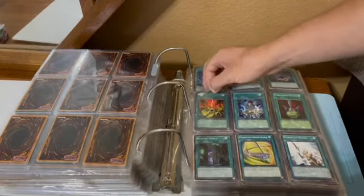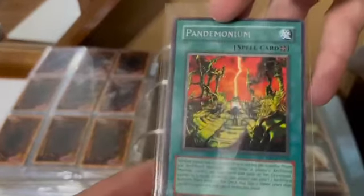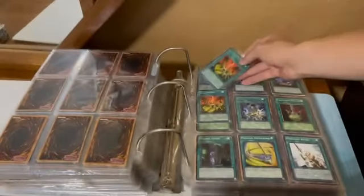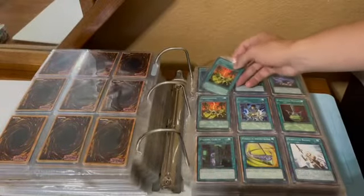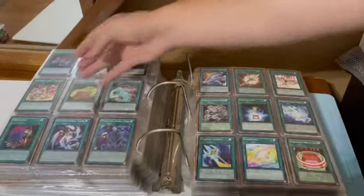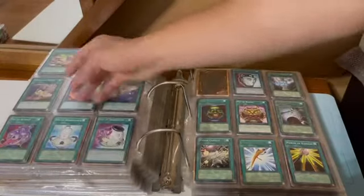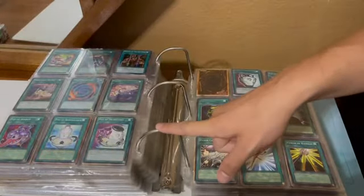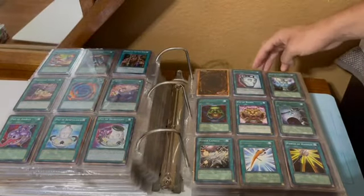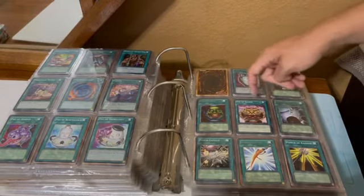Let's get a close-up on it — rare Pandemonium from Dark Revelation 1. I'm gonna try to limit the amount of close-ups I do just because I've got a lot of cards to go through. Phalanx Pike, through the P's, different Pot cards — this is my favorite part: Avarice, Benevolence, Dichotomy, Duality, Generosity, Greed, Riches.